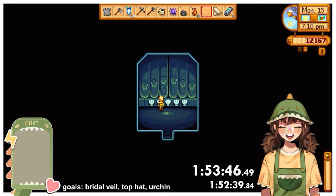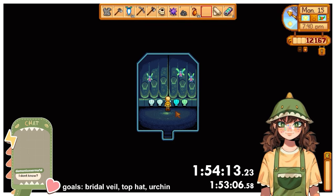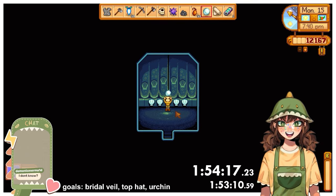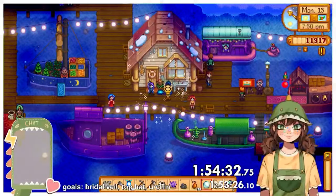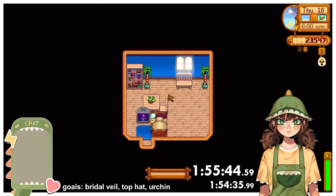I had a brief panic about whether I needed the secret note for the mermaid puzzle and it turned out what I had written down for the sequence was just wrong. After a brief fright I eventually got it right, had the shrouded figure walk me home, collected my winter forage, and went to sleep until the next star-drop luck day, which luckily was day 18.